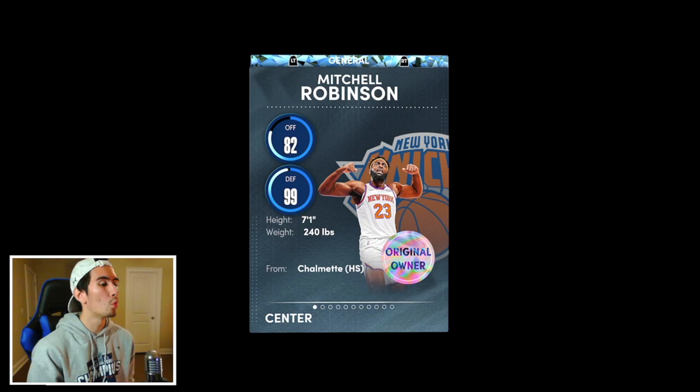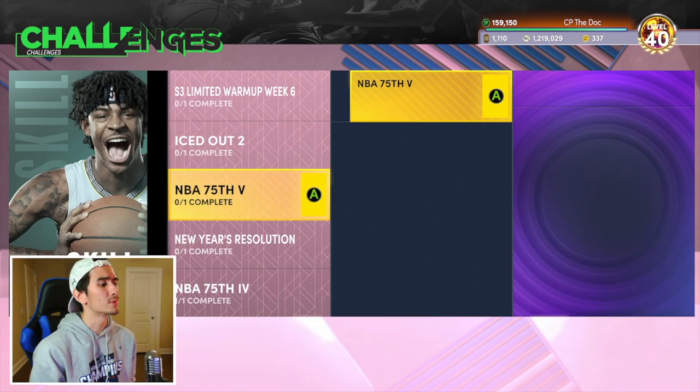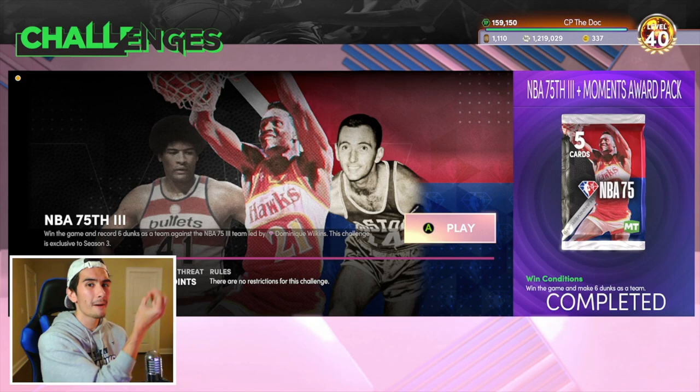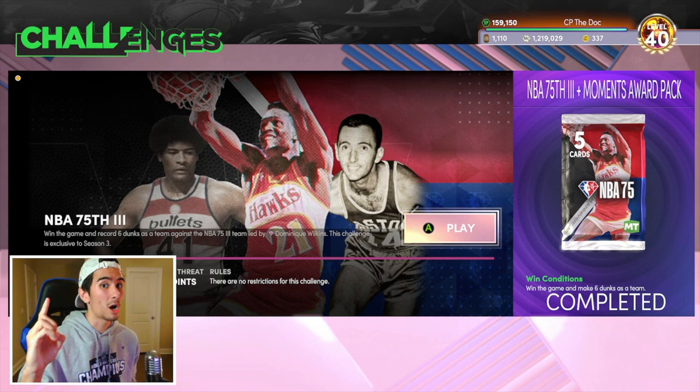Mitchell Robinson is really, really good at blocking shots. He's 7'1" with a 99 defensive rating, a 97 block, 95 interior defense, and 94 rebounding — this card is really good. If you want super easy blocks, go down to NBA 75 number three. This game is perfect if you want those five block shots because Bob Cousy literally shoots layups every single time and never tries to dunk. Number one: use Mitchell Robinson as your tallest player. Number two: leave the lane wide open. Number three: jump up and block the shots.